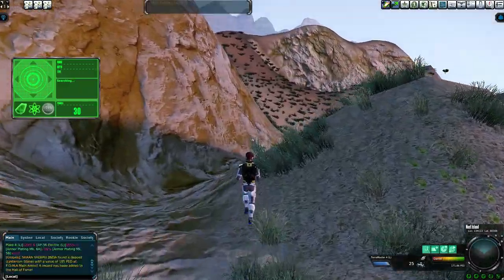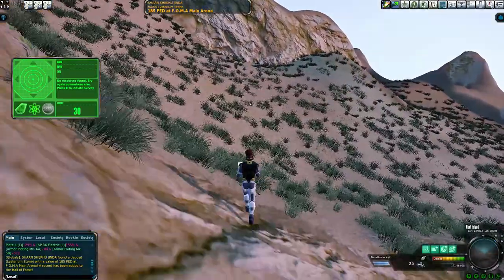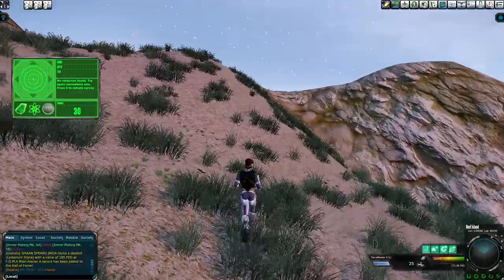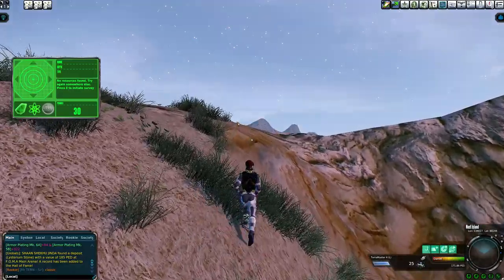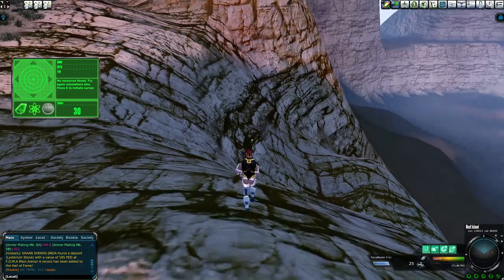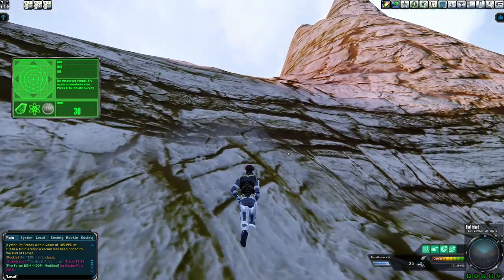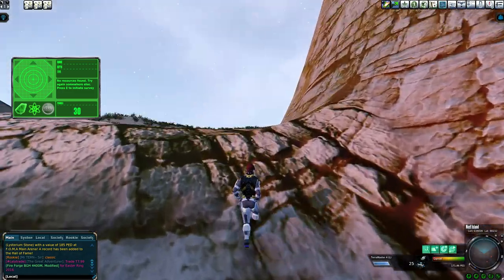When going for profit in mining, I look at resource prices. I overpaid on the amplifier but figured it would be a cool video to make. At the minute, lyst is selling for quite a bit — around 106 to 107 percent — which is higher than normal. I'm not sure if it's the same on Calypso, but because lyst prices are higher I figured why not make a run of it — I thought there was a good chance of getting something valuable.